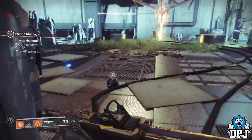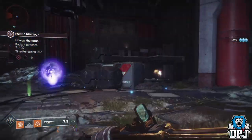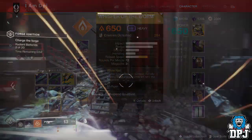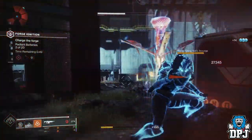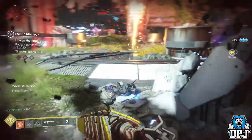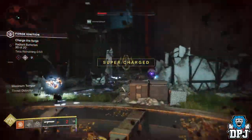Some people would probably call this a cheese — it kind of is, but you decide. All it requires is the Whisper of the Worm exotic sniper rifle. Once you've gotten past the initial stages of throwing balls at the forge — the two stages of mayhem — you then get to battle against a walker tank.